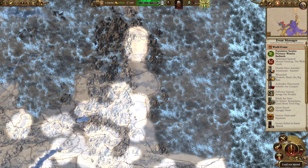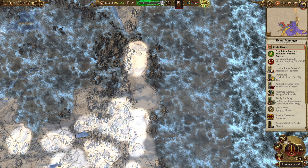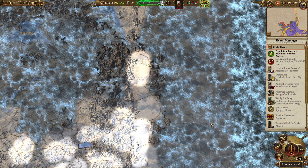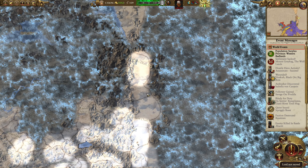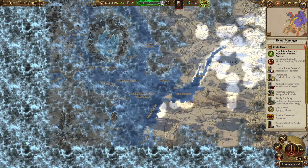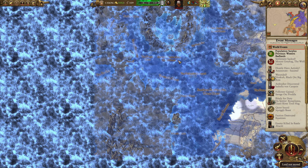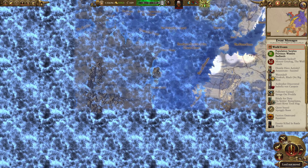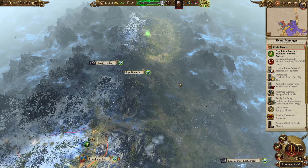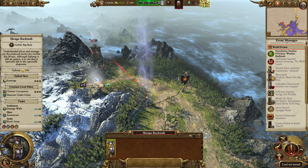So I'm going to guess it's going to be Chaos Dwarves or Ogre Kingdoms. The only problem with those two is that they both appear over here on the map. And they need to be for Warhammer 2, and Warhammer 2 is only this section of the map. So it's quite far away from where those two factions would appear. I don't know if that would work.